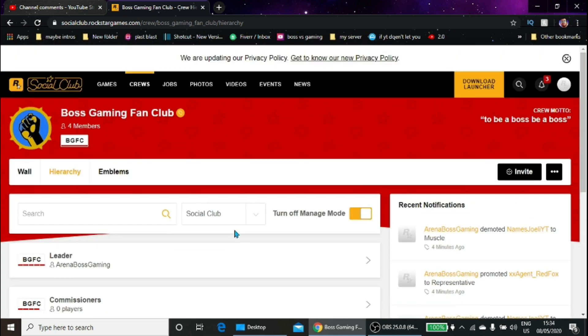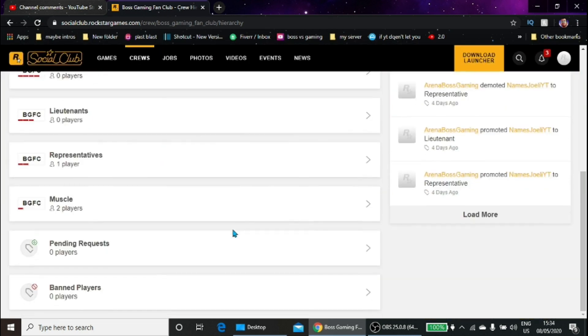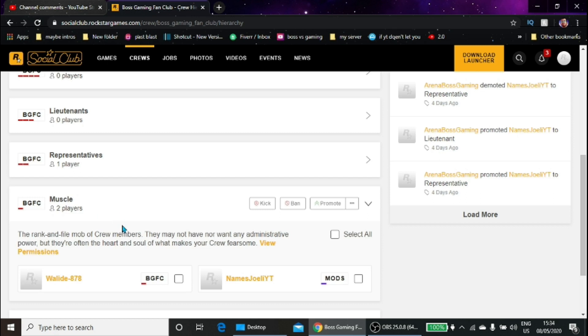So what you're going to do is scroll down and then open up 'Muscle,' because that's where all of your members are, unless you've promoted them.